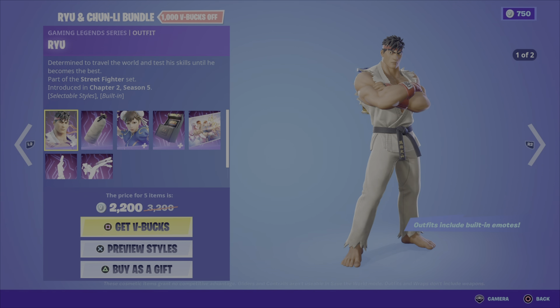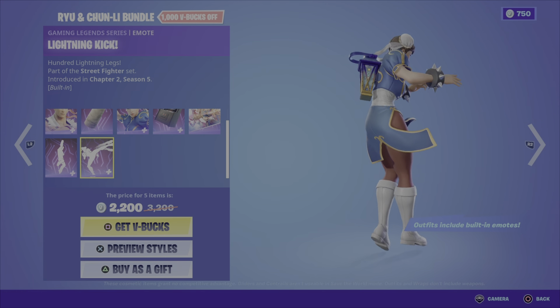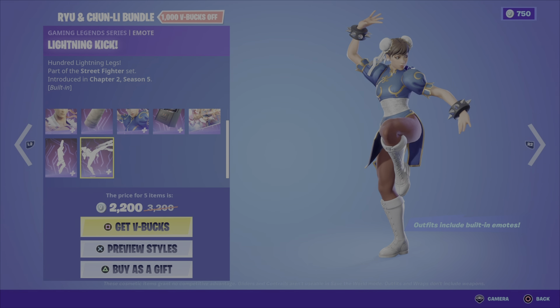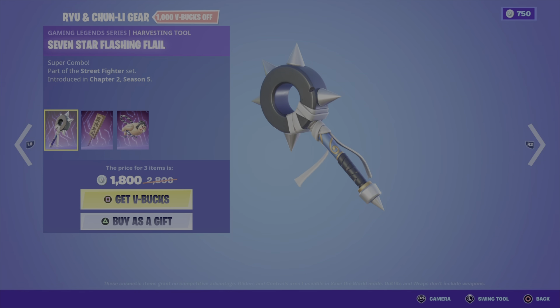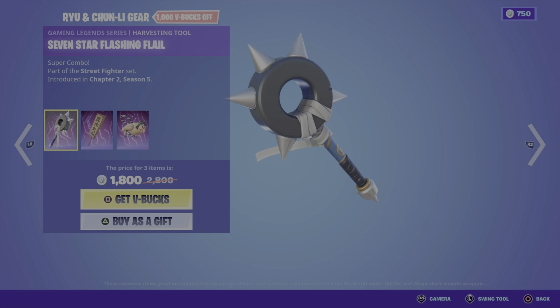These items are from the Street Fighter set of Chapter 2 Season 5. We have the Chun-Li outfit in two different styles. We've got the Super Cab-Masher back bling — a throwback to the old-school arcade game. We've got the Player Select loading screen, and for the built-in emotes we got the Shoryuken for Ryu and the Lightning Kick emote — again, straight out of the old-school game. It's 2200 V-Bucks for all these items, which is pretty good.